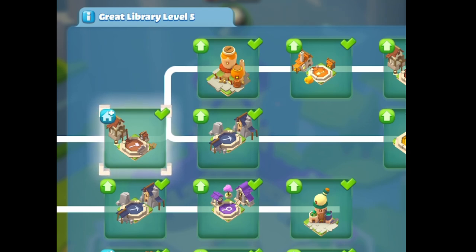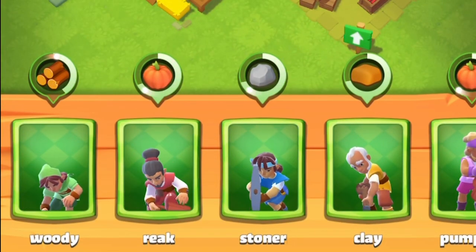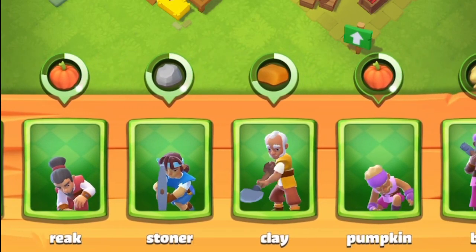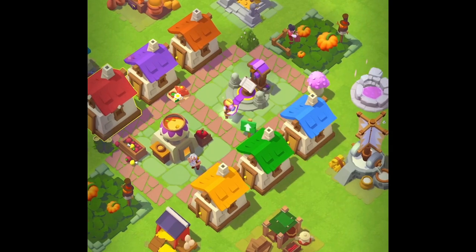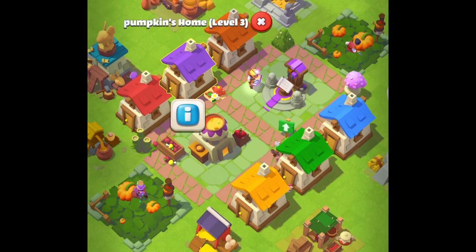To make things easy, I name my villagers based on their guild study. For example, you can see I have Pumpkin, Reek, Research, Woody, Clay, Stoner, and Bob the Builder. I also try to match their outfit and house to their guild study. This isn't necessary, but it makes it easier on the fly to make sure I have the right person in the right area.